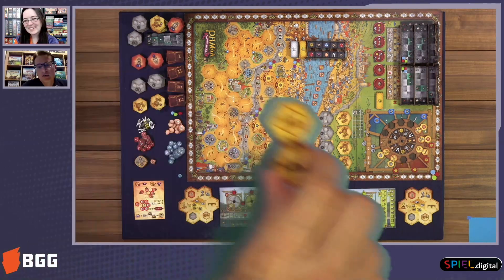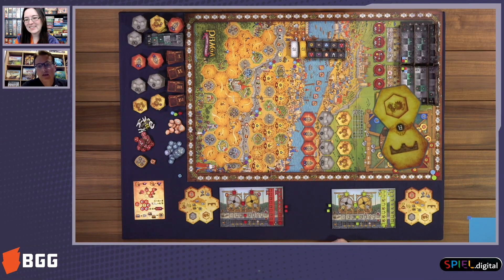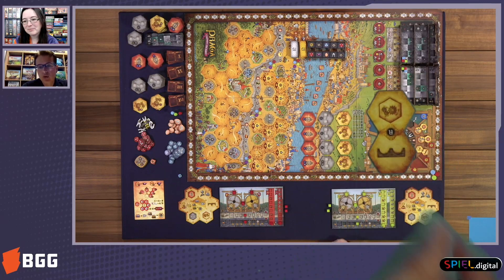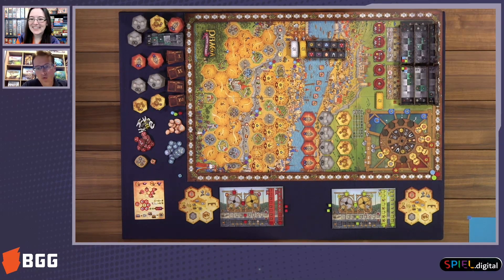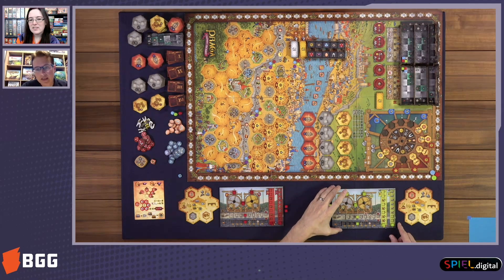You can choose whatever you want. If you choose a tile, it means you can choose one of two actions pictured on it. In total there are six different actions you can choose from: you can gain gold, you can gain stone, you can build Charles Bridge, you can build a building tile, you can build a wall tile, and you can upgrade an action on your action board which is in front of you.